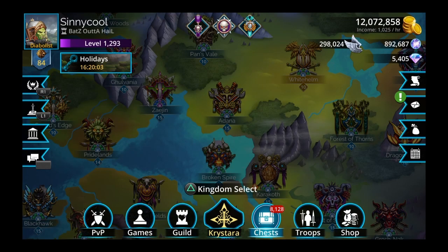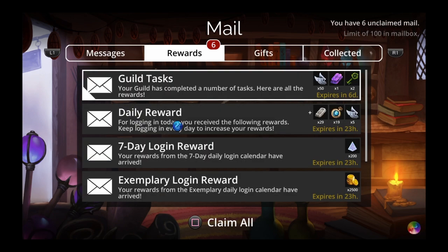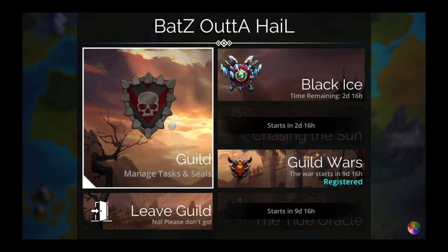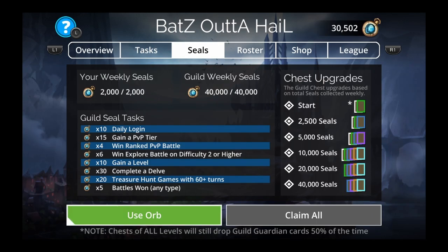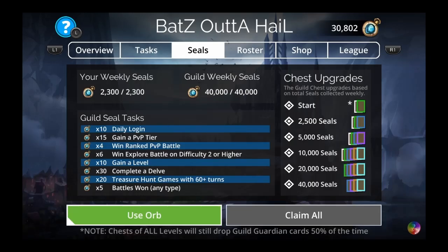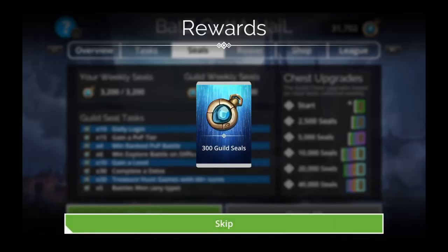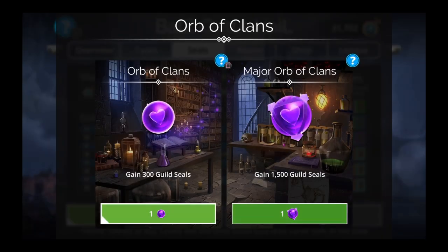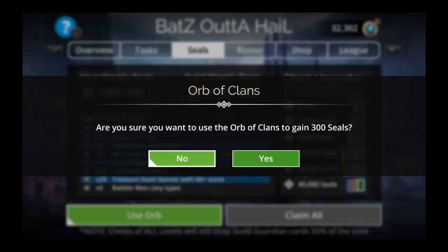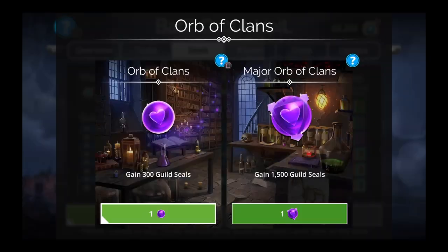Alright, let's go open some chests. Let's make sure we have all of our keys first. Grab all of this, go to our guild, make sure we got all of our seals. Make sure you restart your game. Let's use up our orbs — let's see how many I got.